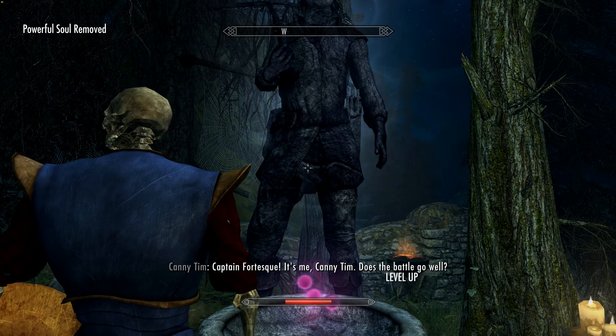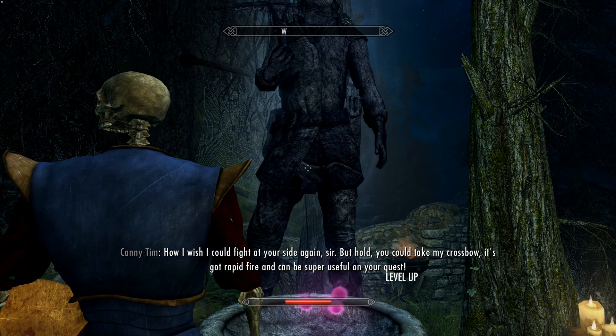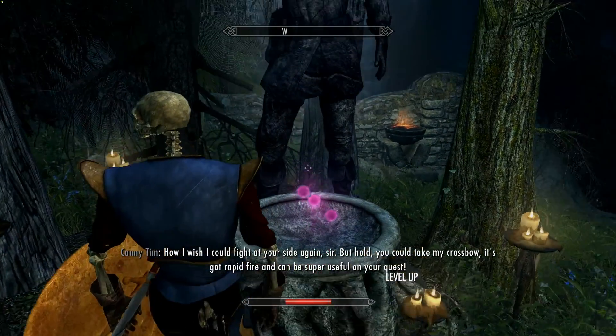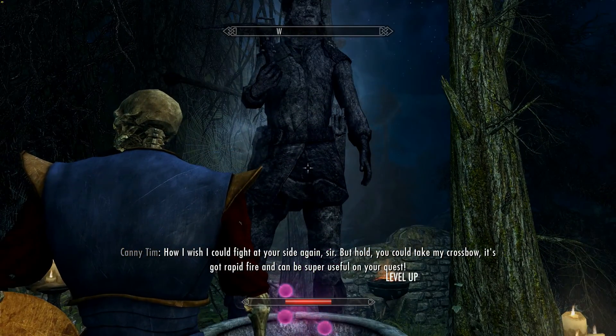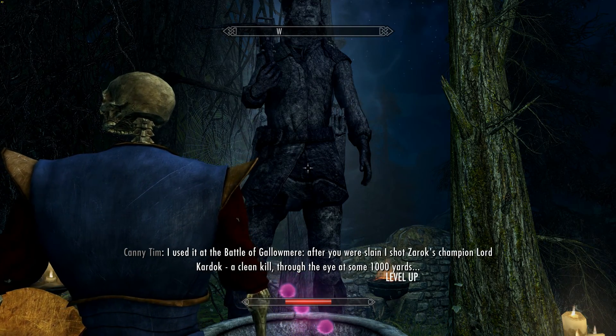Does the battle go well? Oh, how I wish I could fight at your side again, sir. But hold — you could take my crossbow. It's got rapid fire and can be super useful on your quest. And can ricochet. I guess he couldn't do the ricochet.